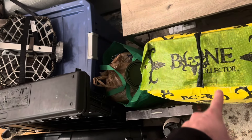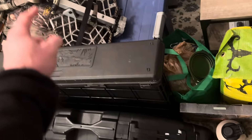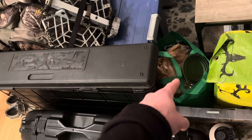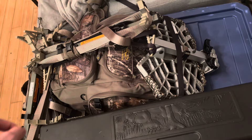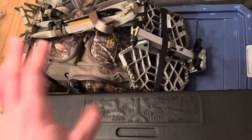We've got our bow target, a new feeder, my bow, Vanessa's bow is in there, both of our camo is in there, all of our arrows, snacks and food for Zeus, Zeus's kennel, my platform, climbing sticks, a bag with a ton of different stuff in there both for filming and for hunting, and then some boots.